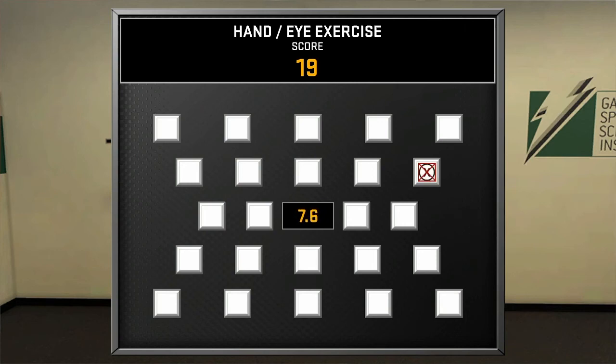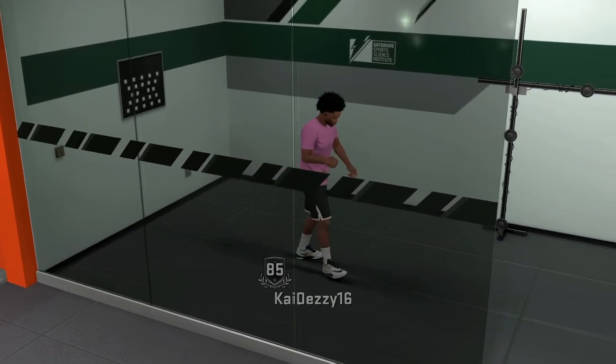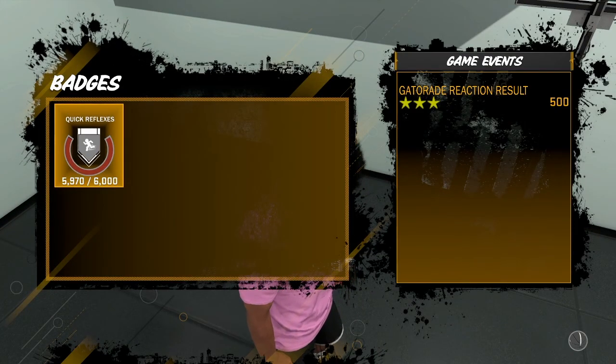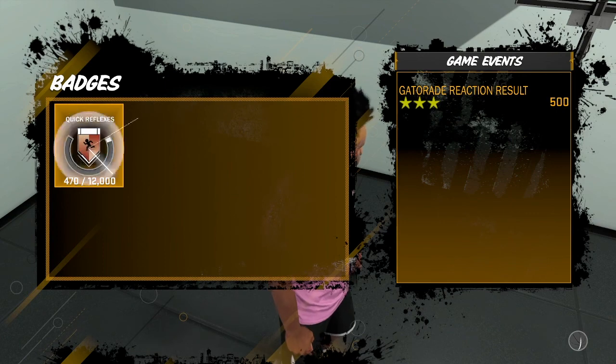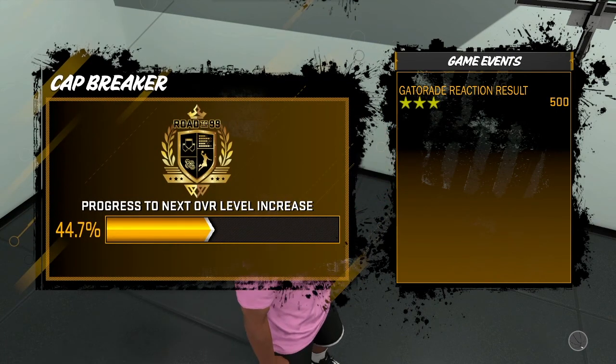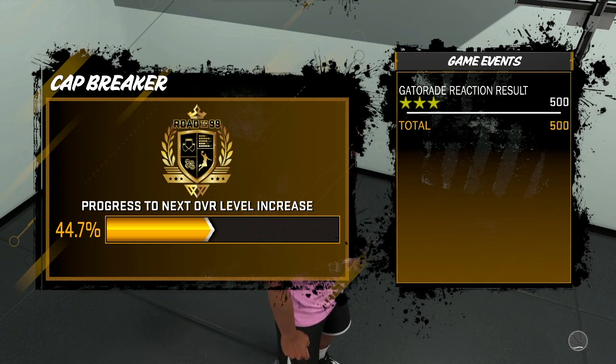My Quick Reflexes badge is now the highest it can go. I think everybody's highest it can go is gold — everybody can get it to gold. It's still not gonna make y'all a god because y'all still gonna need hot spots. I feel you can't really hoop without hot spots. As you guys see, I just unlocked it — I didn't want to show y'all the whole process because it takes forever.